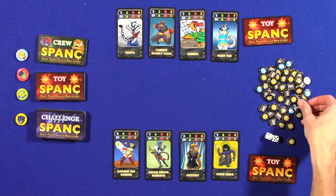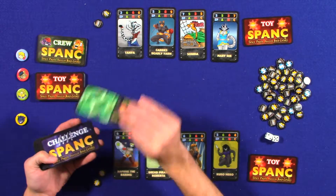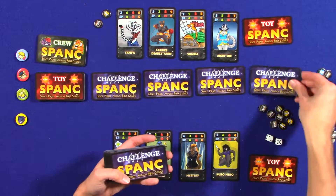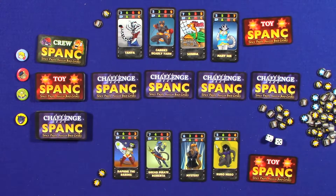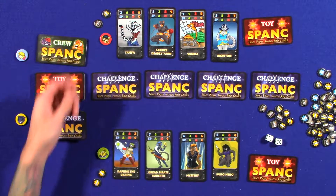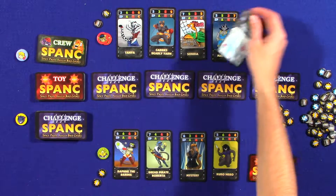Each player also starts the game with two loot tokens. You deal out four capers or challenges across the table. You start by picking your player color — red or green — and then put one of your tokens on whichever cat girl you want to be your captain. Your captain can always have two toys assigned, whereas a typical cat girl can only have one.